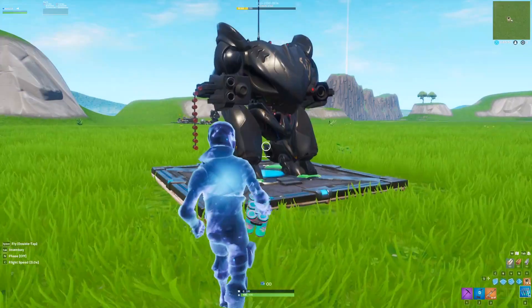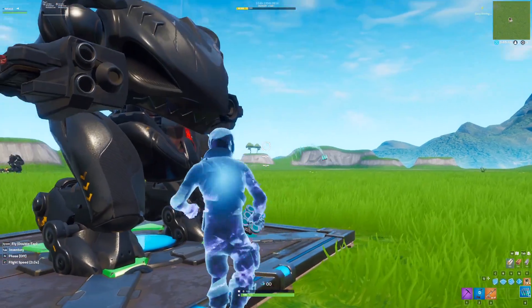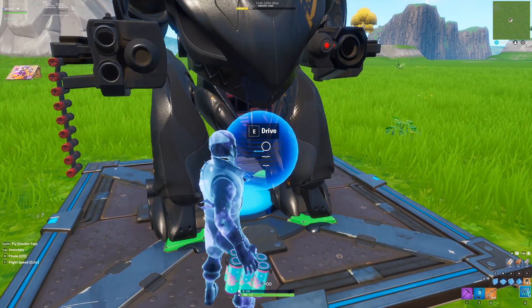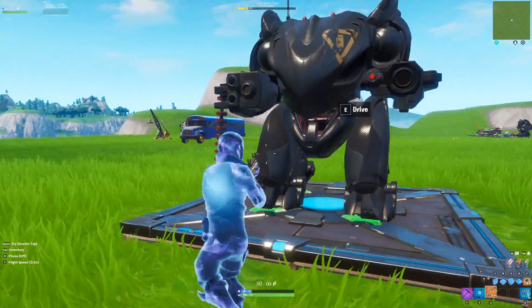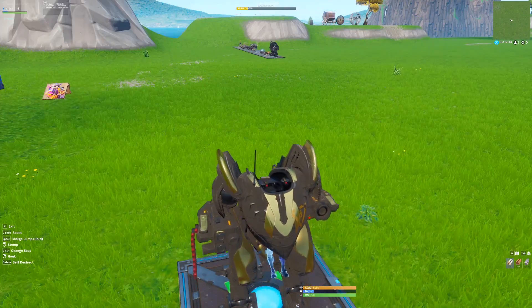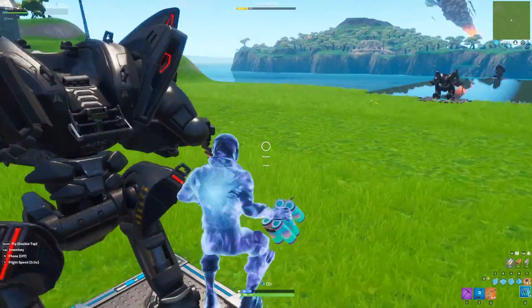There's actually a brand new way to disable your guns in public games. What you need to do is get something like a chug splash and throw it at the same time as entering the mech — it can take a few attempts. When it works, your weapon will be completely invisible and it disables them. I'm not sure if Epic Games has fixed this yet but let me keep trying.